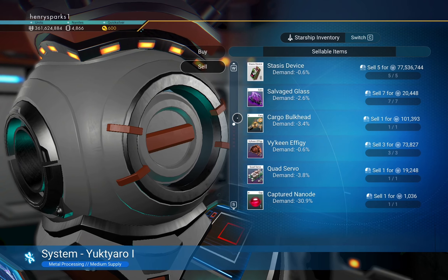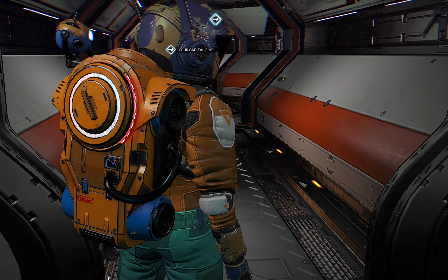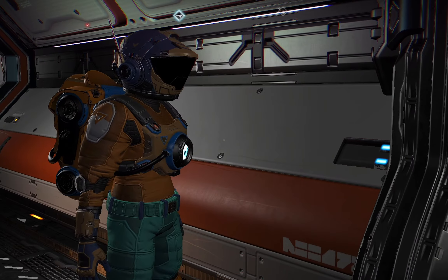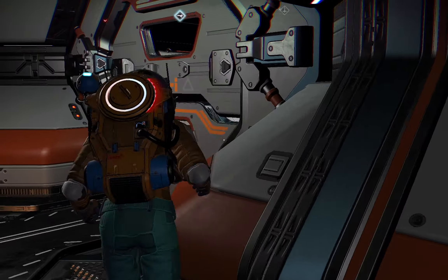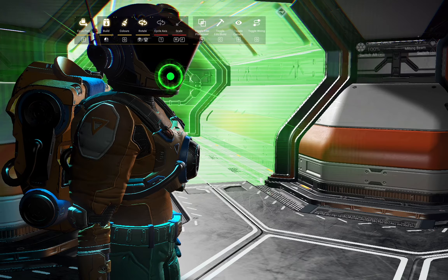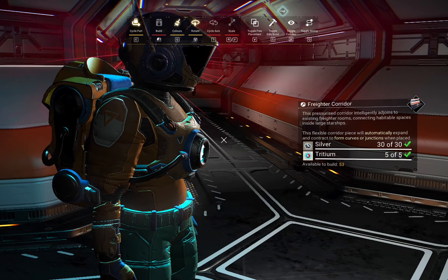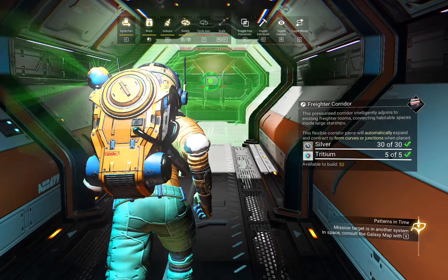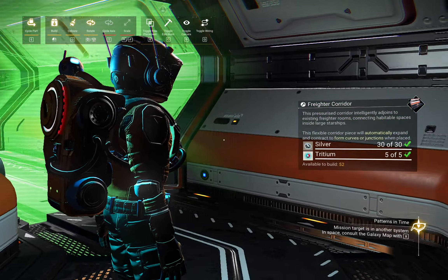This is the first step — you can already see that you can build. All the stuff that you have equipped for your freighter you can actually build within your freighter and personalize it. Just follow along guys, I'll show you around. I'm going to build a corridor over here.